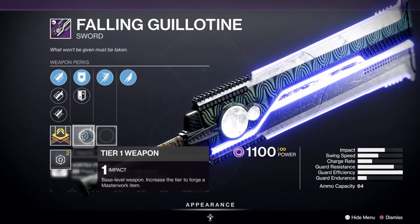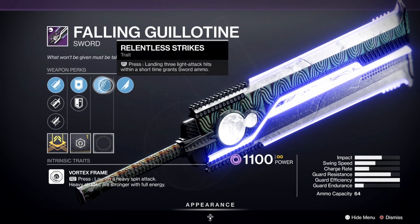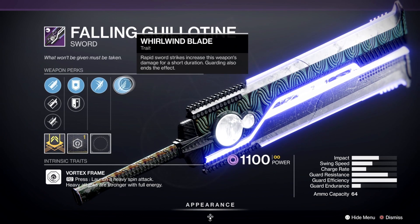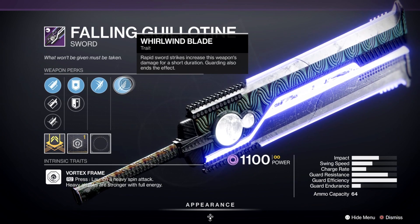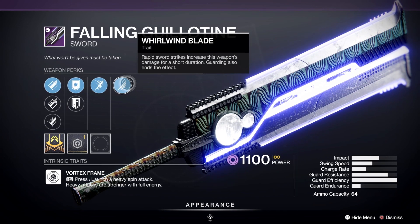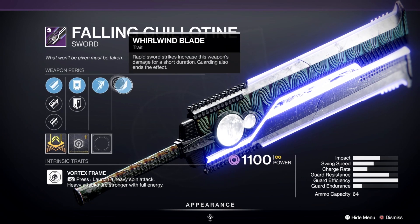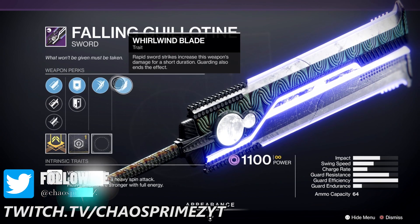You can increase the sharpness and you also have impact on the weapon, increasing the actual damage it can do — masterwork this weapon. Landing three light attack hits within a short time grants sword ammo. Rapid sword strikes increase weapon damage for a short duration, but guarding ends the effect. So while you're hitting three or four times, you're getting your ammo back, going into Whirlwind, doing your free light attacks, getting your ammo back, and going into Whirlwind again. It's a really solid weapon and you absolutely want this.